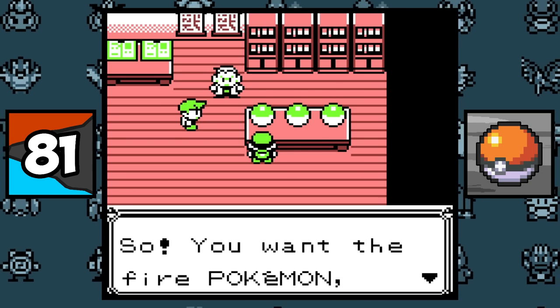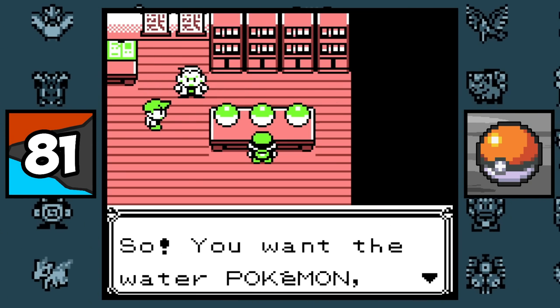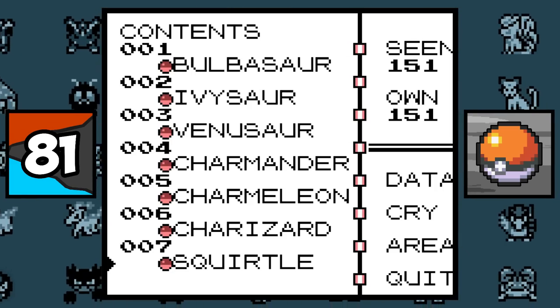In the first two generations, the starter Pokemon were ordered Fire, Water, and Grass, even though it's the opposite in the Pokedex.